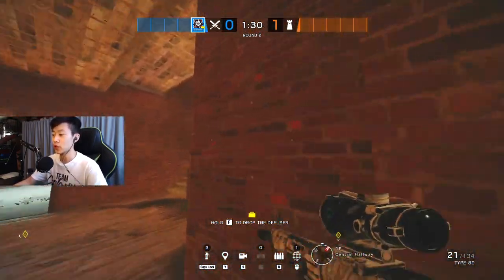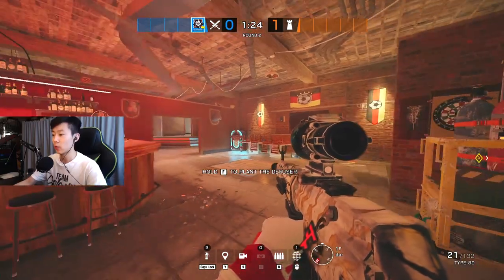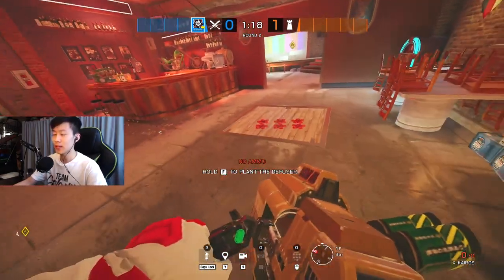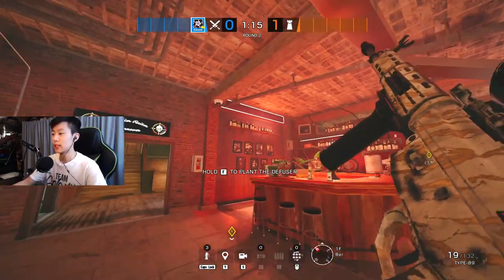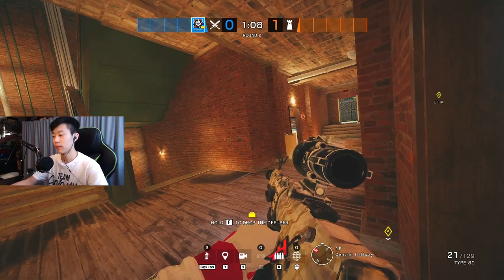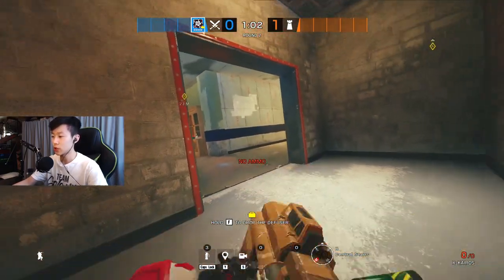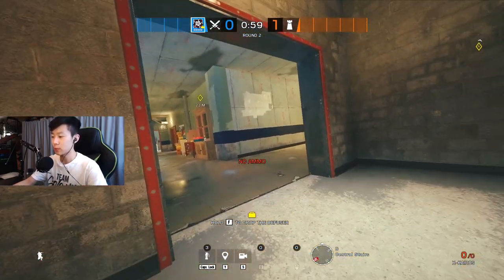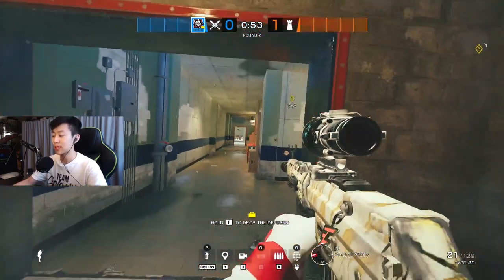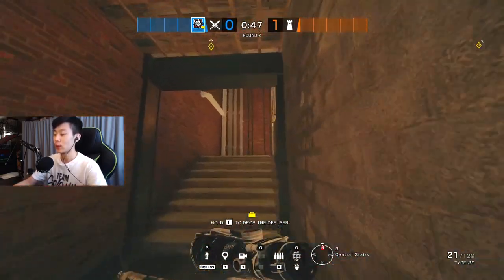The second hatch you're going to open is the kitchen hatch. You're still joining yourself upstairs — make sure up there is clear. At this time, you're probably getting all the roamers cleared out. Have drones pre-placed everywhere — always intel, intel, intel. If you're the only hard breacher and Thermite gets spawn peeked, your main priority is to only get two hatches open, or one hatch open, and then make a hole into Church. Once you get this open, you can start getting the plant down.